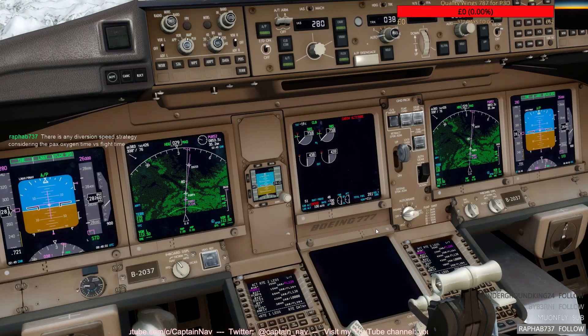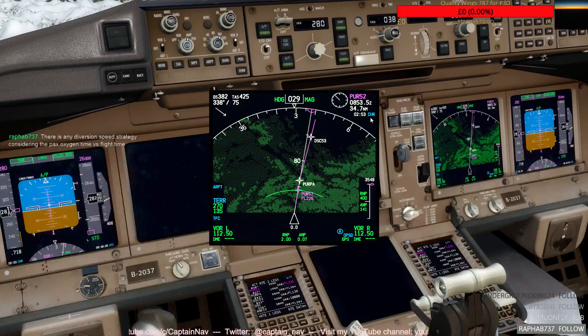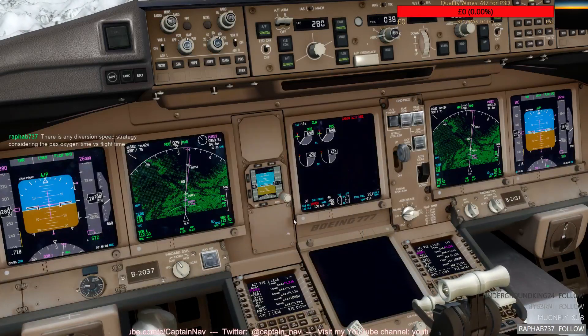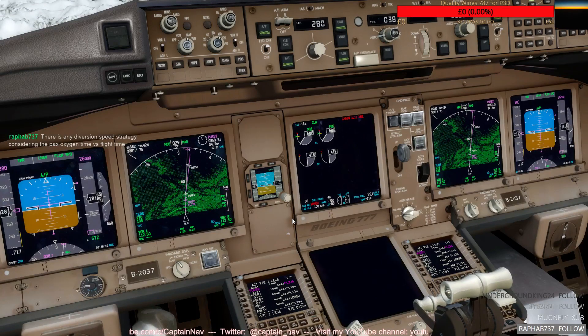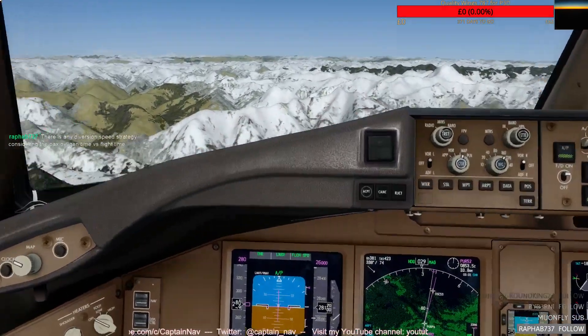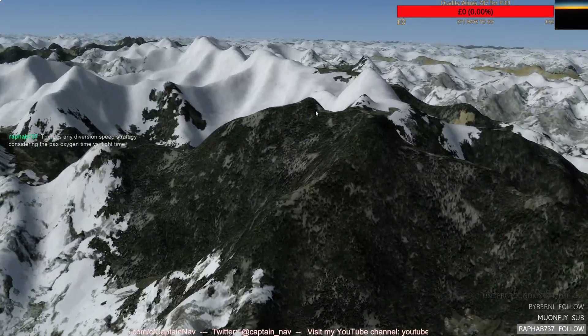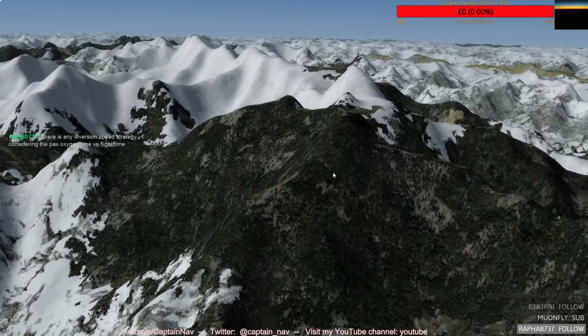We can go down to FL260. So once again, flyable level change - continue the descent as quickly as possible. If we look at the display here, that's already happened about three minutes ago. So remember, we've got about 20-25 minutes time frame to consider. And you can see we're very close to the mountains there.